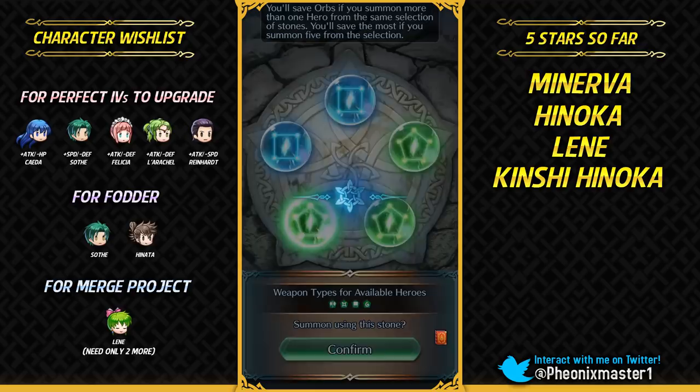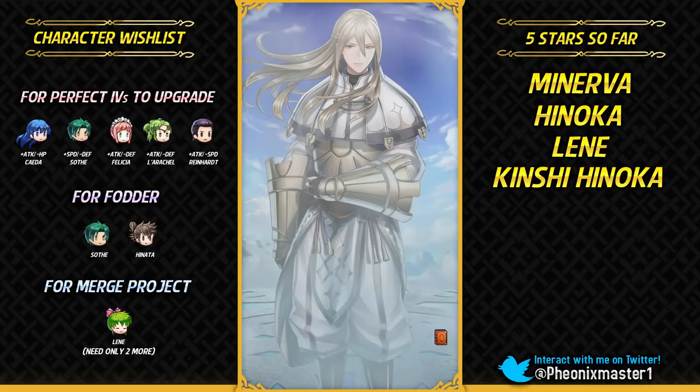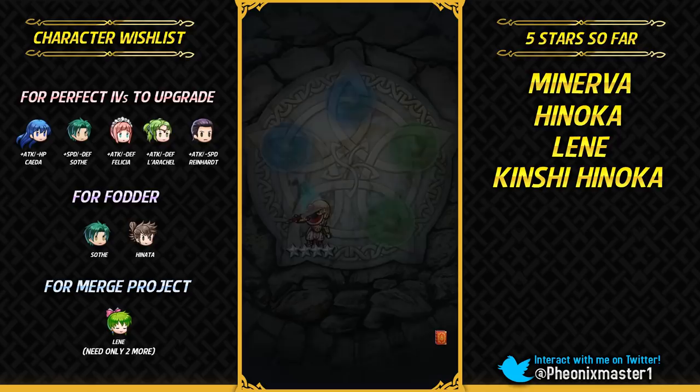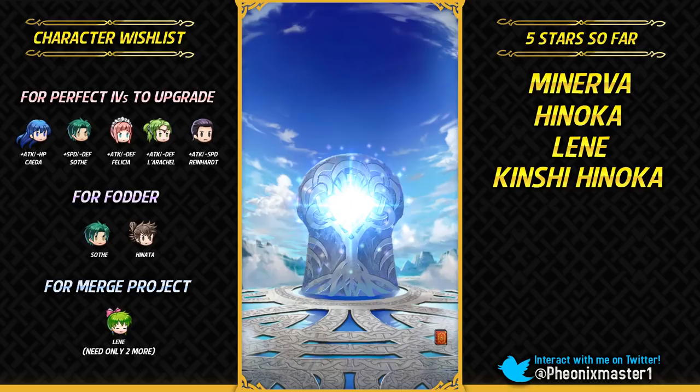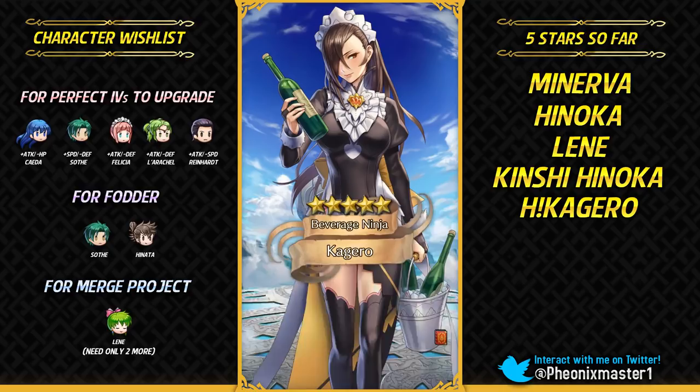For a second, I thought I got a 5-star Libra. I do want a plus speed minus HP Libra. I did get another Libra in my previous patches. Gonna get Kagero — yes, finally one focus unit! There we go — we did it! Now maybe I can get the other focus units.